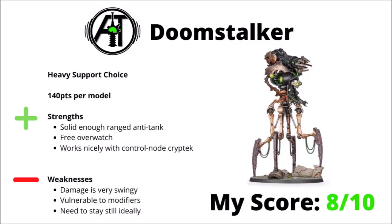Moving on, we come to the Canoptic Doomstalker, the 140-point War of the Worlds walker — a 48-inch version of the cannon on the Doomsday Arc, with D6 shots, Strength 10, AP-5, and D6 damage. It does add up to solid enough anti-tank at range, it gets some free overwatch on its datasheet, and can even overwatch against things that are charging nearby enemy units. A battery of these could potentially work quite well with the Canoptic Control Node Cryptek to allow them to hit on threes. As for weaknesses, much like the Doomsday Arc itself, the damage output is very swingy — D6 shots on the main gun means you could easily get 6, but you could easily get 1 and miss. Ballistic Skill 4 is a bit vulnerable to modifiers, and generally it needs to stay still. Overall, for a gun-line anti-tank unit I'd say it's one of the Necrons' best options, and I'd score it 8 out of 10.